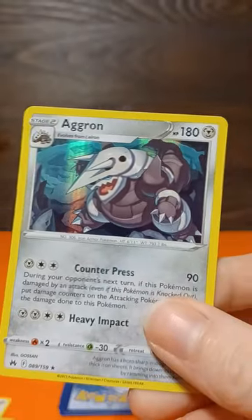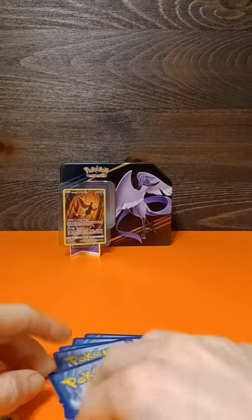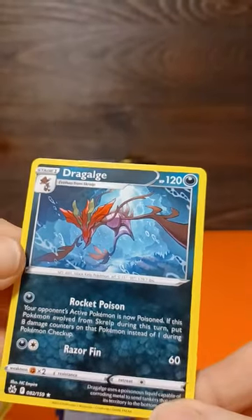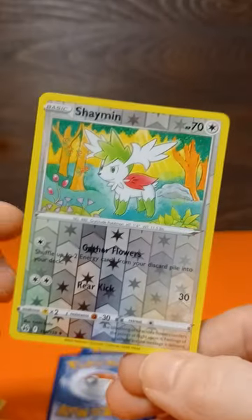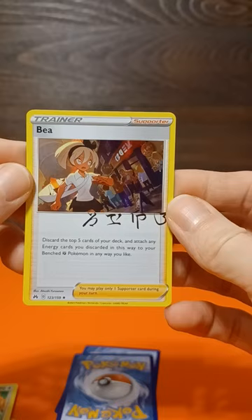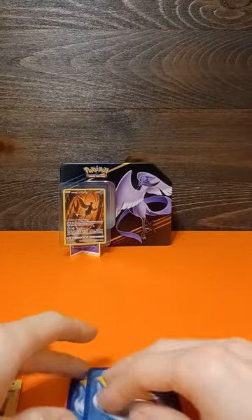We've got an Aggron holo — all right, looking good, I don't have that one either, keep building that collection. A reverse Rescue Carrier, a Drapion — I think I said that right — a reverse Shaman, and we have a signed trainer card holo. This looks sweet, I don't have any of these yet and the holo looks great.